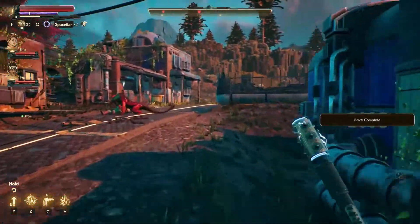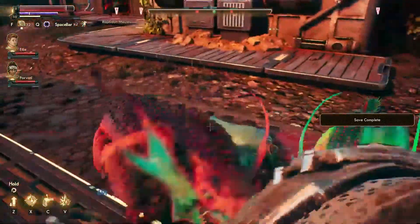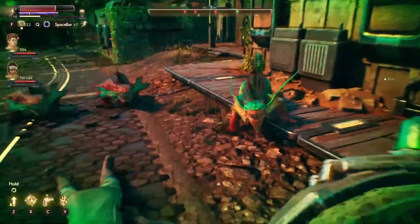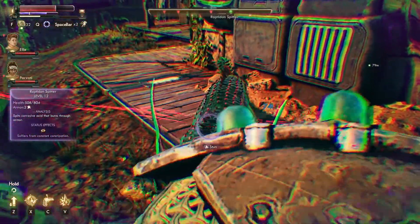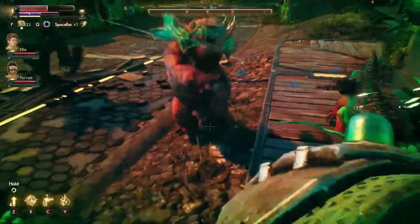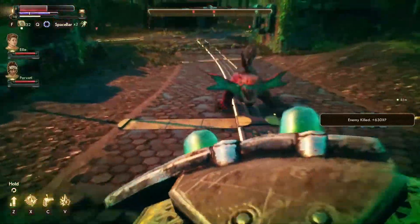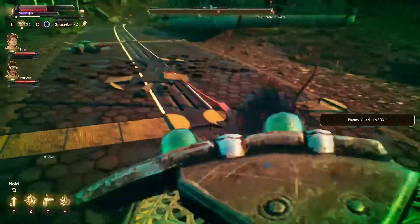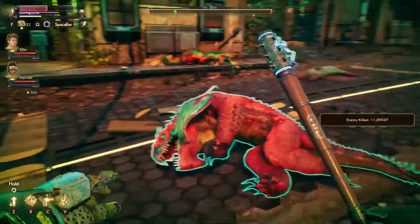Hey everyone and welcome back to my blind playthrough of The Outer Worlds. In the last episode we took a key off of a dead guy to turn on a relay satellite for the Groundbreaker. We're going to go ahead and do that, and then afterwards I have a really cool episode in store for you. We'll be stumbling across a potentially new crewmate and exploring a completely new area with new terrain, new creatures. It'll be really interesting, so I can't wait to show you.